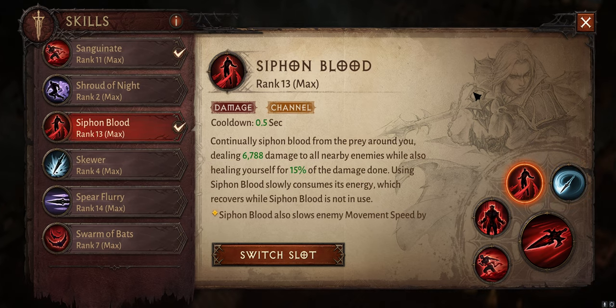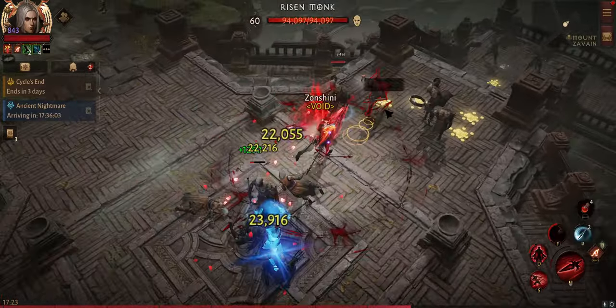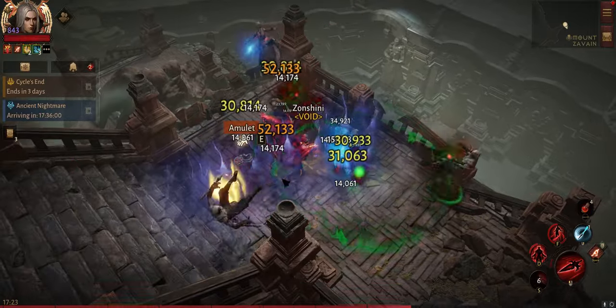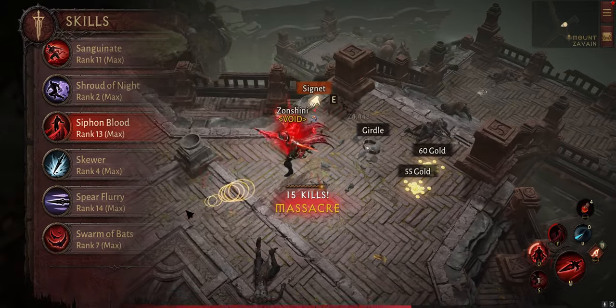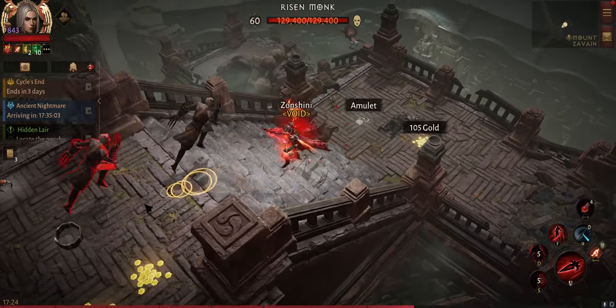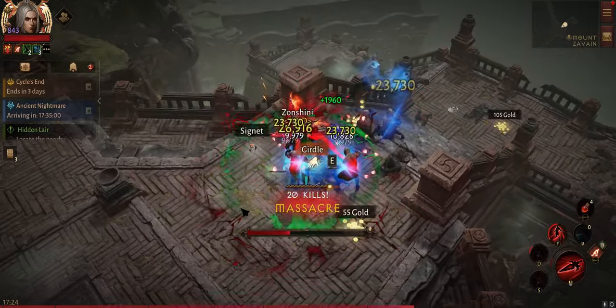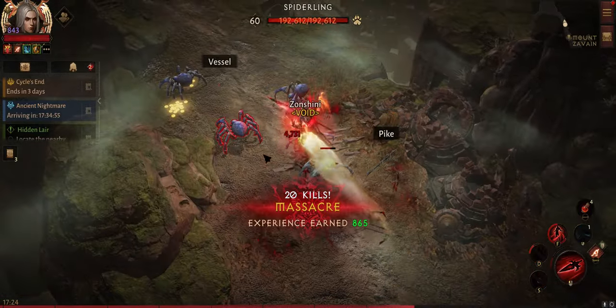Our second damaging ability is Siphon Blood. This will hit enemies every 0.5 seconds and you will get some life back. The life recovery is not that important, but this skill has pretty average damage. It's good because you want to farm and kill everything around you. And because it is a channeling skill — not a single press — you can use this on many packs: first pack, second, and even the third. Then you wait for it to recharge.